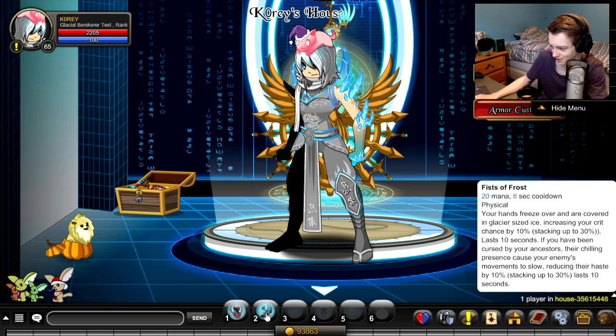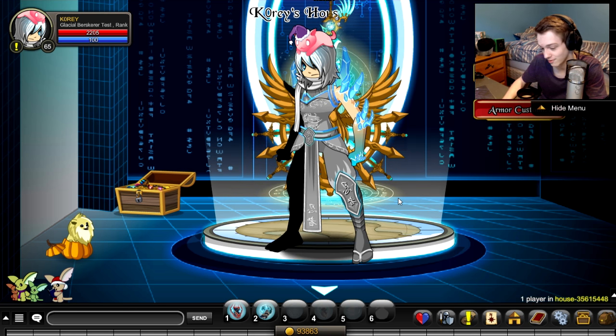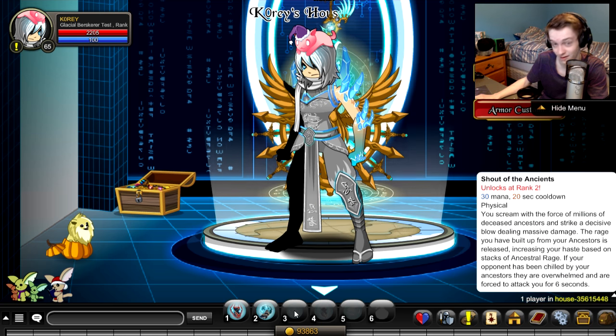Your hands freeze over, covered in glacial-sized ice, increasing your crit chance by 10%, stacking up to 30% — oh, that's pretty good. Causes your enemy's movement to slow, reducing their haste. I was gonna be like, does it actually slow down the in-game character? That would be pretty cool, but no, just reduces their haste, stacks up to 30%. So you can reduce haste and increase crit chance. I don't know if you can tell but this video is very impromptu.